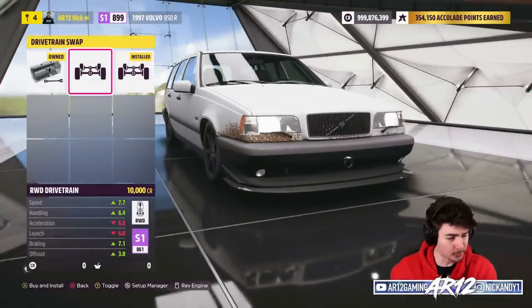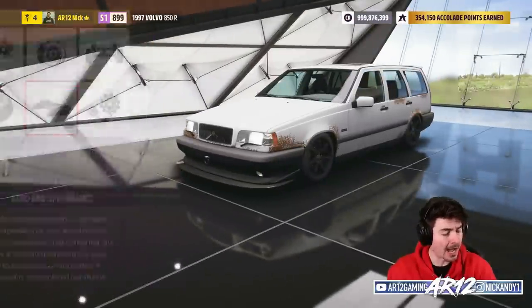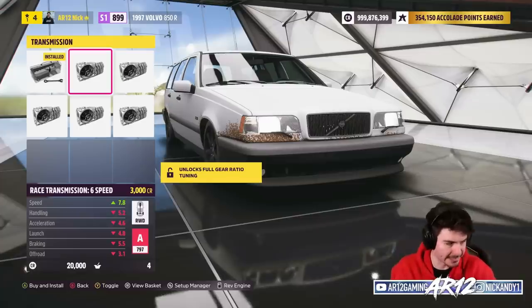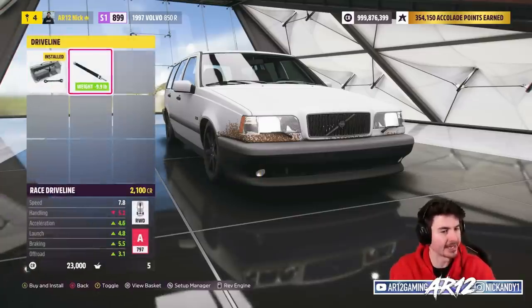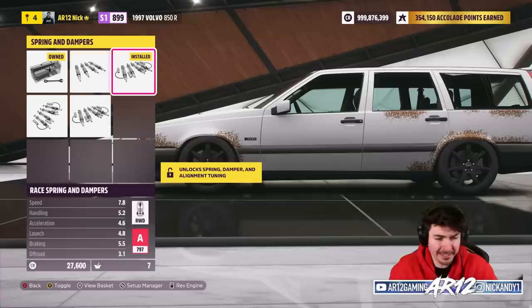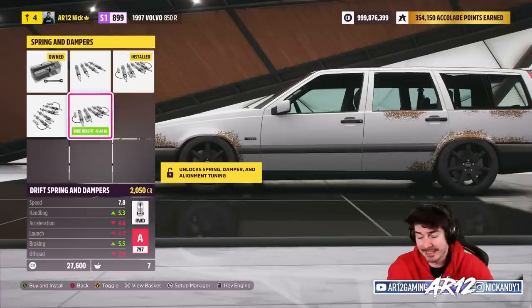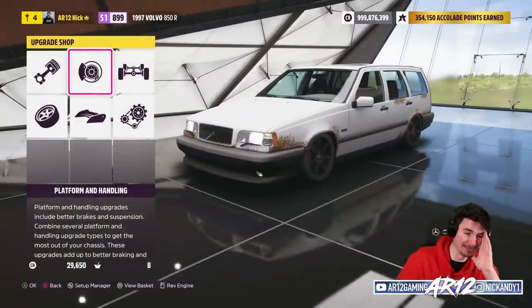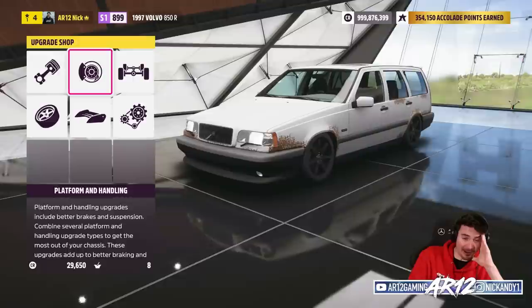Rear-wheel drive — that's already 10,000 credits. I'm also going to ditch my front splitter. Let's toss on a race six-speed transmission. Very nice. Upgraded drive shaft. And then I guess the only other thing I really need is just some drift suspension. Attempt number two — building the Volvo 850R.